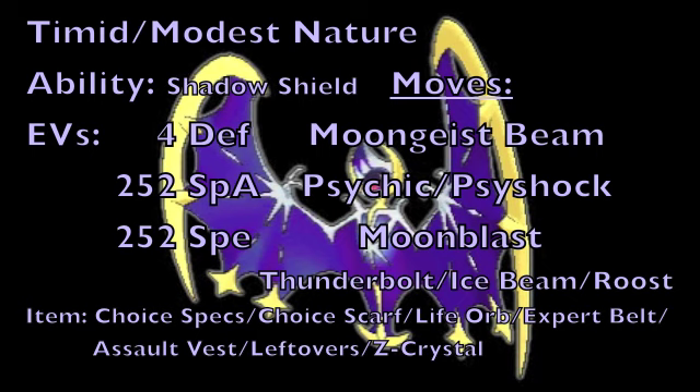As for its moves, the first one we're going to go with is this Pokemon's signature Ghost-type 100 base power special attack in the form of Moongeist Beam. Additionally, we're going to be running a Psychic-type STAB move in the form of Psychic if you want to hit your opponent's Special Defense, or Psyshock if you want to hit your opponent's Physical Defense.